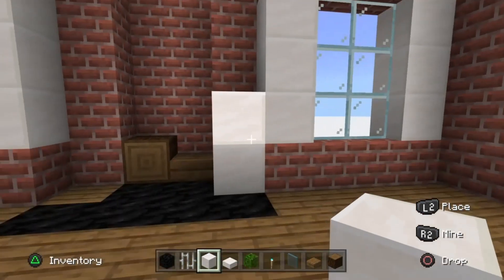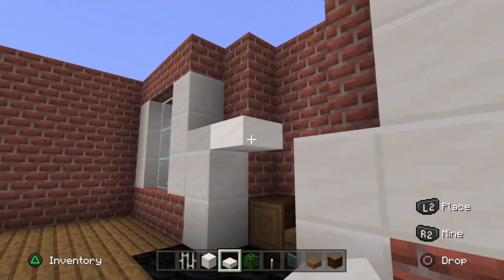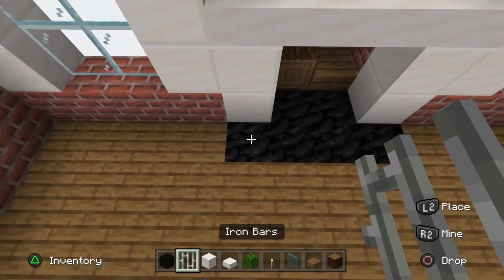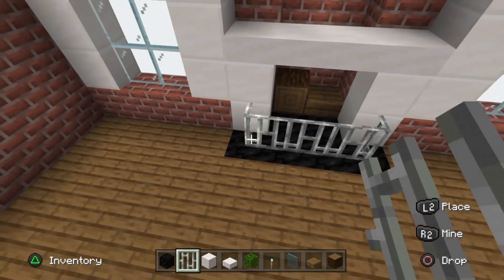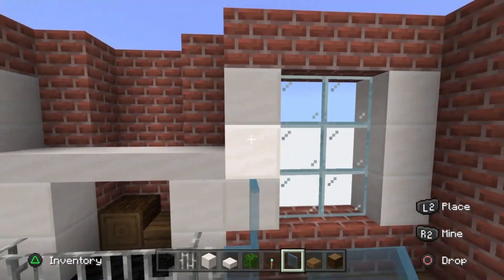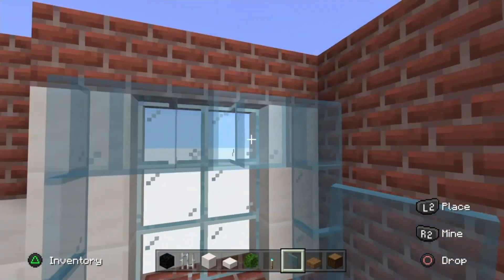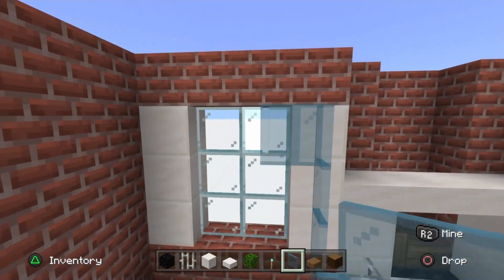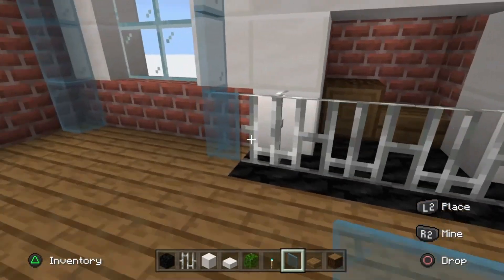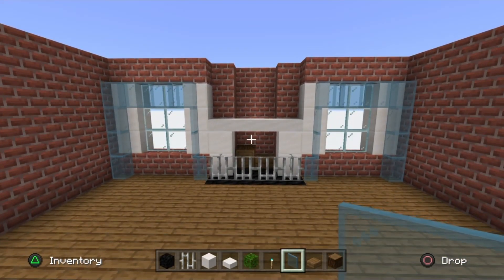Take block of quartz for two lots on both sides of the fireplace, then run smooth quartz slab along the top for four blocks. Place iron bars along the four coal blocks in the floor. Take cyan stained glass panes and run them around and over the top of the windows, connecting to the top of the glass panes on both sides. Don't worry if they connect up to the iron bars - it actually looks great, pulling it out to match the block width.